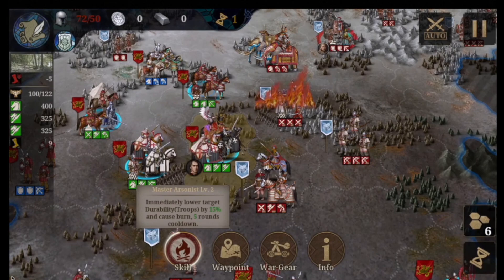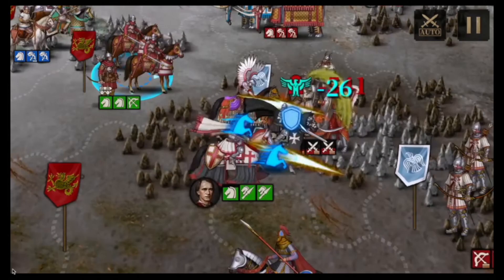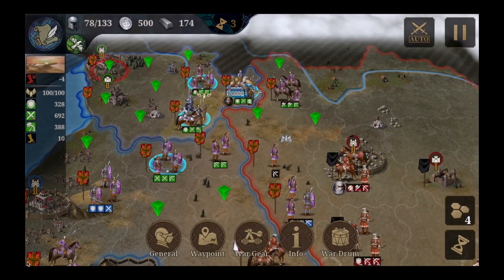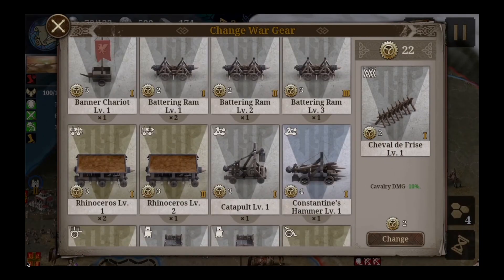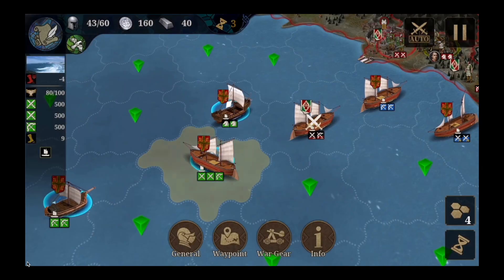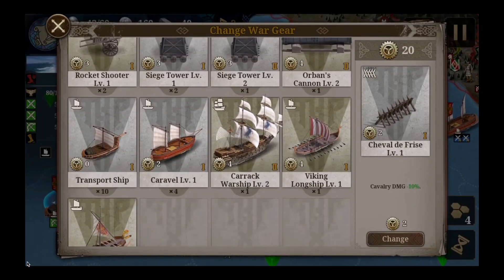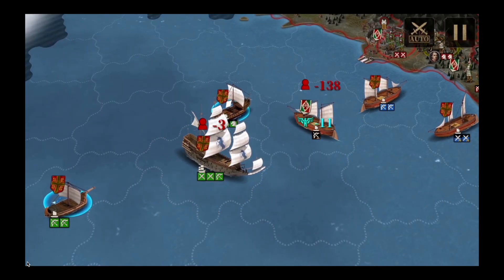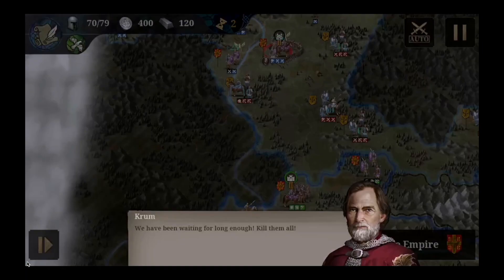There's also the opportunity to add equipment, and we see every general has an army of three units attached to it. In this frame the general has one cavalry unit attached — you can see two cavalry blue signs indicating the damage done by the cavalry and a minus 26 damage inflicted by them. We can also see all the item options that can give speed, special skill, special damage, and also naval items — for example, a warship that gives the opportunity for a bigger attack.